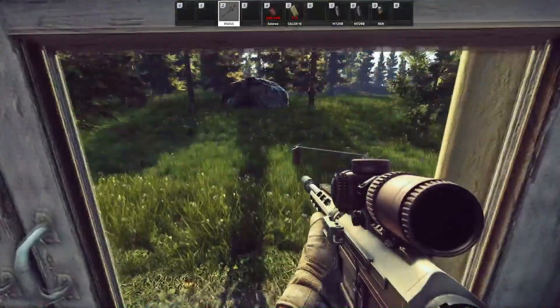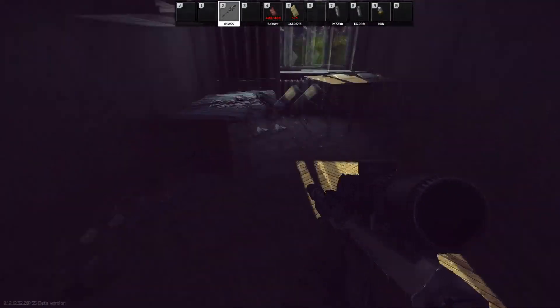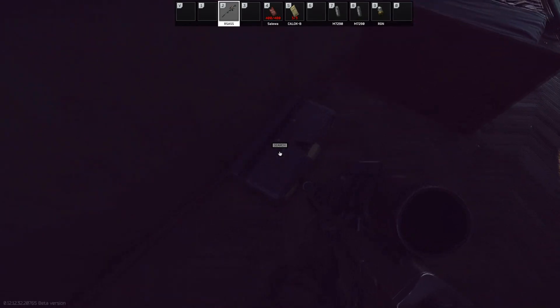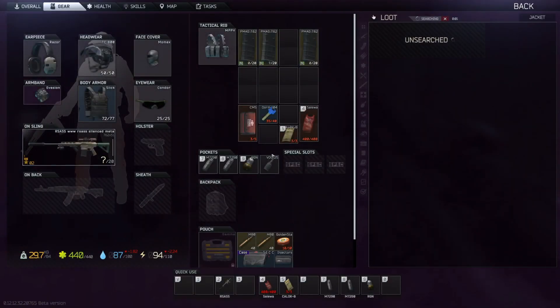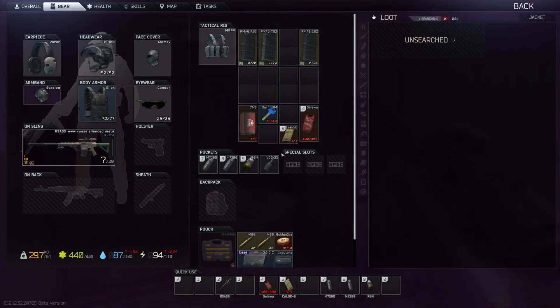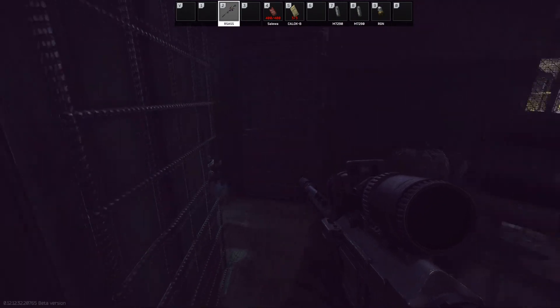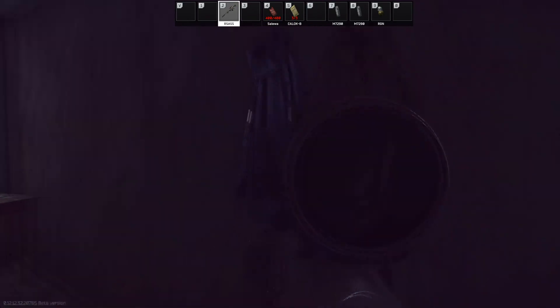You can't jump out of the window, just in case anyone was curious. The loot you've got in here is one toolkit and two jackets. Honestly, I think this key is worth it, especially early on, because you need as many keys as possible. And if you finish looting room 105 — because it's got a safe — you can run in here and maybe grab some more keys.